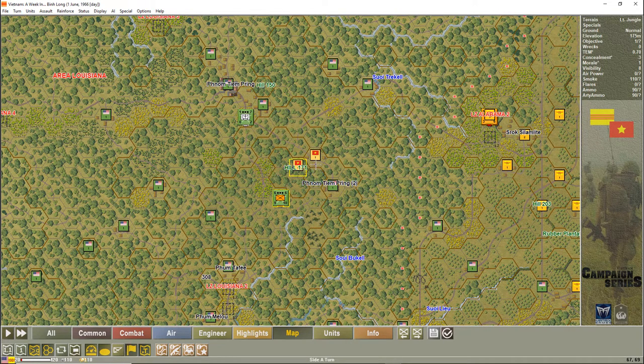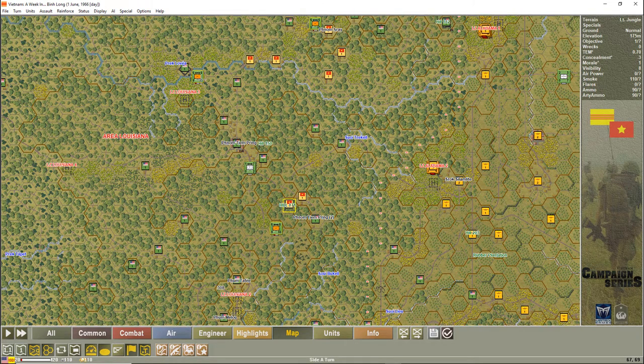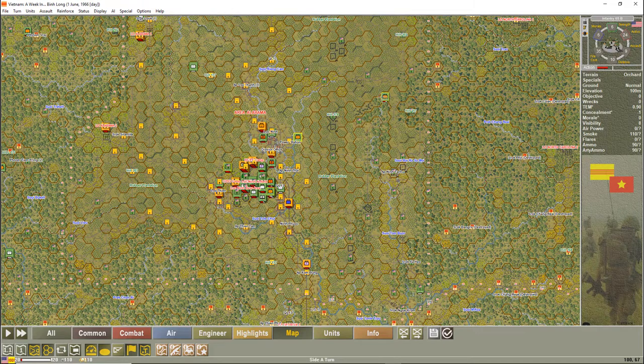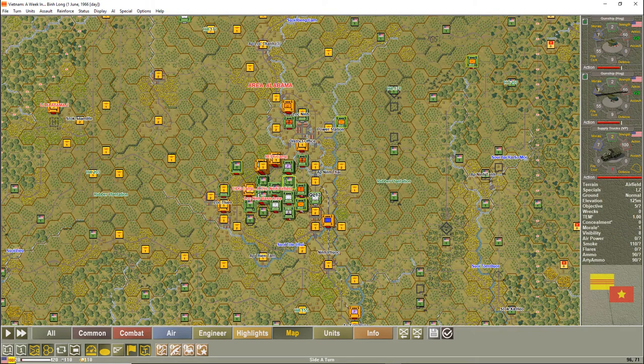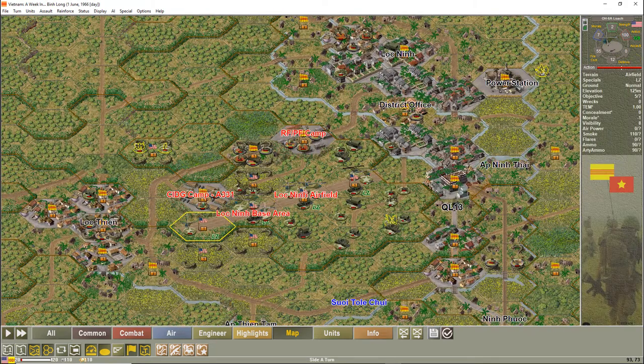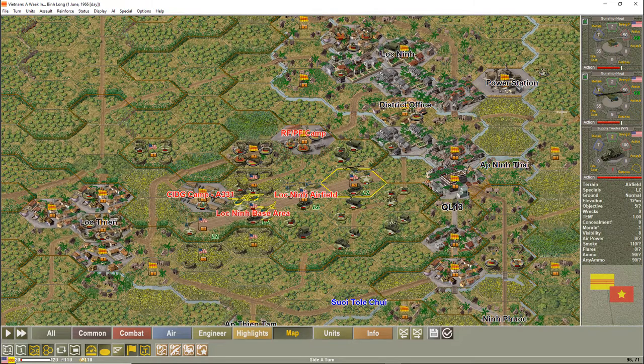Hill 171 is an area where I've spotted a VC machine gun. I don't know what else is there, so I want to make sure I have enough strength to take it out. This platoon has done what it needs to do so it's heading back. To the east, A Company has secured the entire area Alabama operations area, which is perfect. They are now heading back to the airfield and loading up on the choppers. I've split the helicopters into gunships and transports — I have enough now to transport a full company plus gun support.